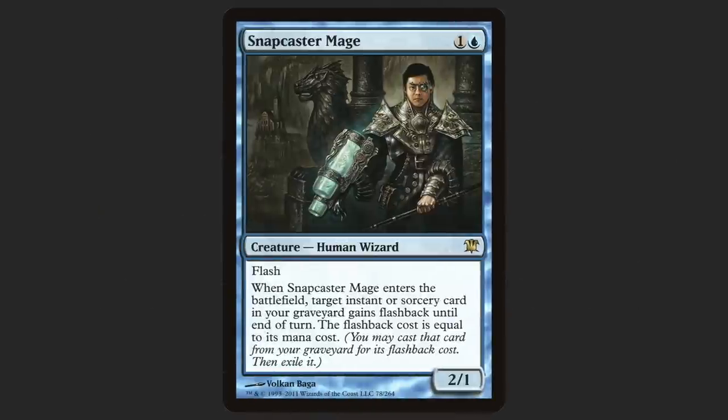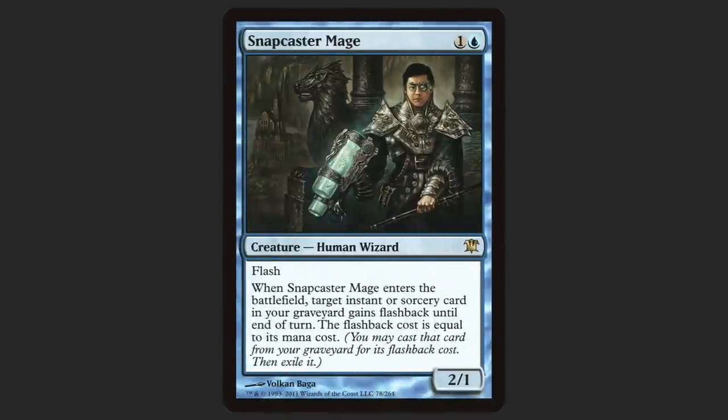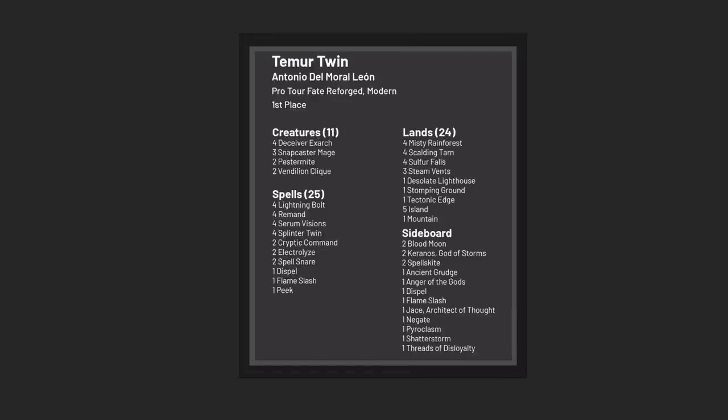We're almost at the end, and we save the best for last. The winner of the last ever Invitational was Tiago Chan, who originally submitted something that's either insanely busted or completely unplayable with no in-between. Luckily, reason prevailed and we got Snapcaster Mage. Despite being the Invitational card that spent the least time in players' hands, Snapcaster Mage's versatility allowed it to notch a staggering eight Pro Tour Top 8s, not to mention a slew of GP results. All of these decks are blue midrange soup — even the Splinter Twin deck is a combo deck nested in a midrange deck — and Snapcaster Mage was the glue that held them all together.